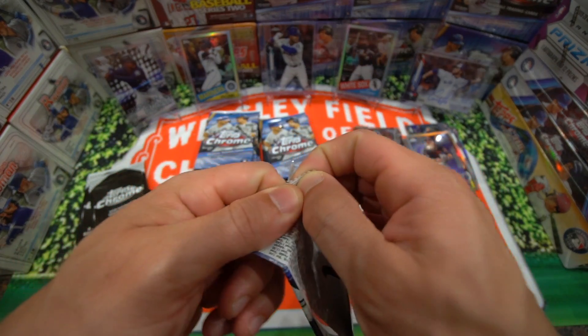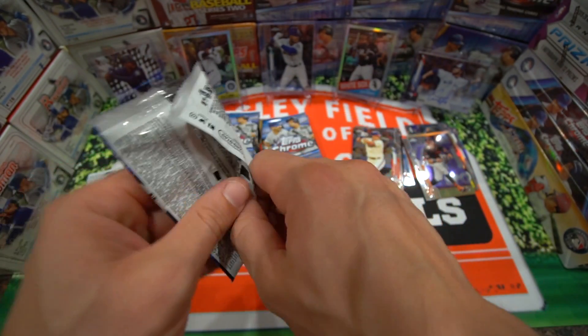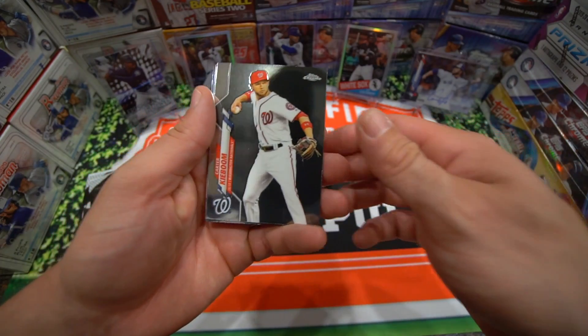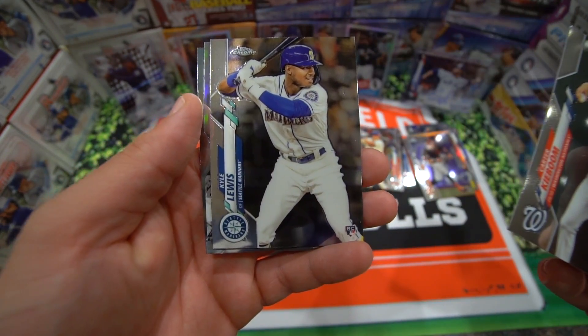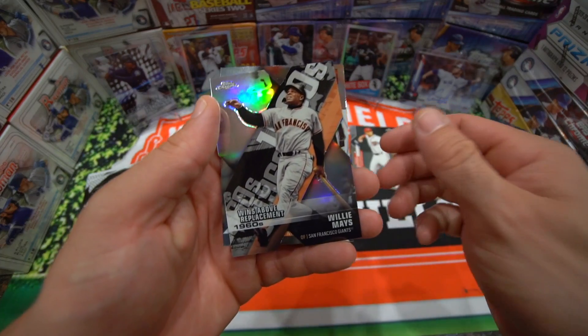With Topps Series Two, I was able to see some trends — like if you had a Rowan Wick, chances are there's gonna be a Luis Robert. But I haven't pulled the Luis Robert yet, so it's hard to say if there is a trend or not. We got Carter Capoom. Kyle Lewis is gonna add to our Kyle Lewis inventory.